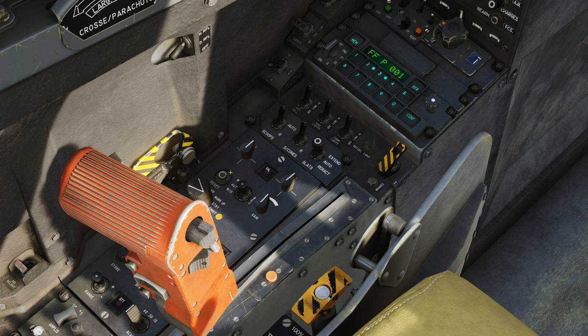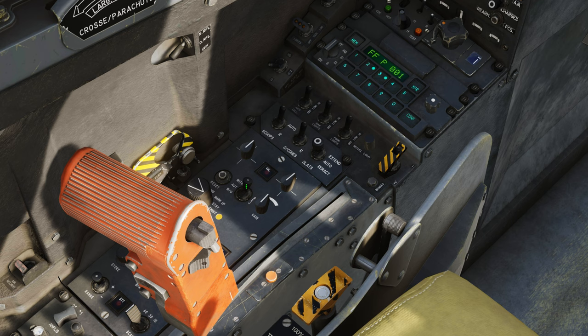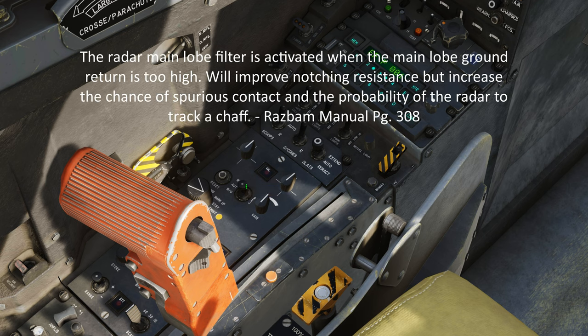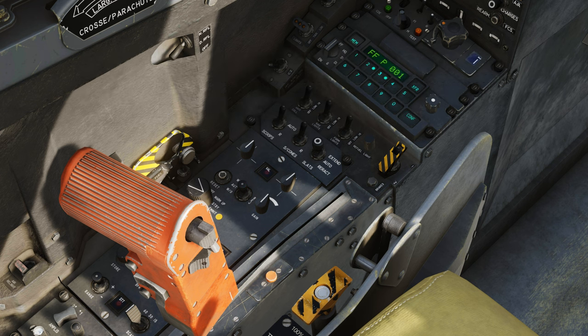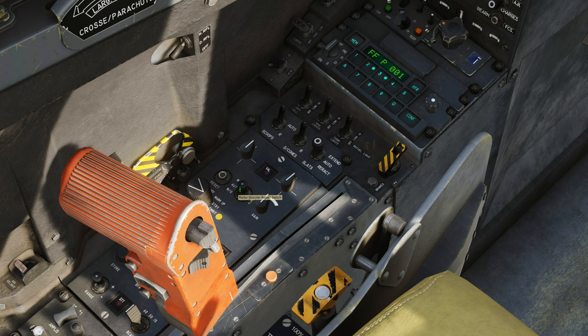Starting with the second row on the left side, this is the radar reset switch. In case your radar has a malfunction, you push this — I personally have not had one, but if you do, it's going to be roughly 30 seconds of wait time. Next is the Doppler filter switch. By default it's in auto. If you flip it to top, it reduces false contacts but increases the chance of losing lock to a notch. In auto, it increases chances of false contacts and probability of tracking chaff, but improves notching resistance. If you flip it to bottom (without), you get a lot of false contacts but decreased chances of losing lock to a notch. For air-to-air combat I'd leave it in auto or without, but mostly I just leave it in auto. Don't worry about the gain dial switch — that's pretty much for ground mapping stuff.